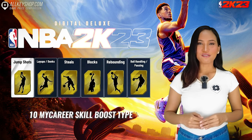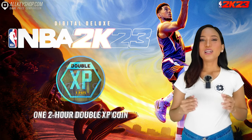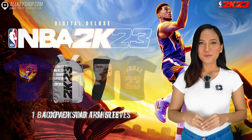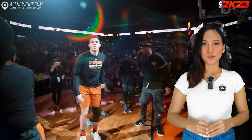One free agent option pack, one diamond Jordan shoe and one Ruby coach card pack. For MyCareer you get 10 boosts for each MyCareer skill boost type, 10 boosts for each Gatorade boost type and one two-hour double XP coin. You also get four cover star t-shirts, one backpack and arm sleeves and a custom designed cover star skateboard.